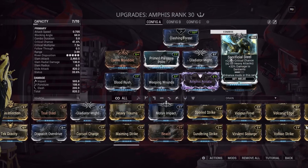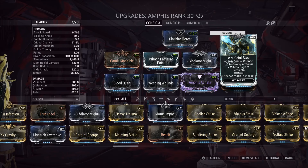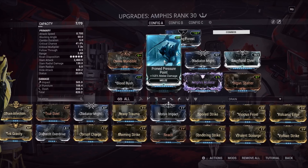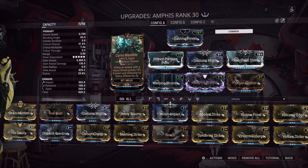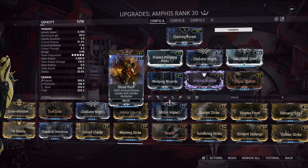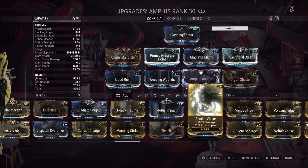The rest of the stat stick mods are pretty much set in stone, besides maybe Sacrificial Steel. This makes you very consistently red critting. Prime Pressure Point is in here - Condition Overload does not work on Khora's Whip Claw, so don't run it. We've got crit damage mods - very good for scaling on Khora's Whip Claw. Blood Rush and Weeping Wounds are very essential mods for a slash-focused stat stick build: they push status chance as high as possible and crit chance as high as possible. Sacrificial Steel pushes it to the limit where it's almost all red crits. If you don't want to run Sacrificial Steel, you can run Spawn Strike for more overall damage.